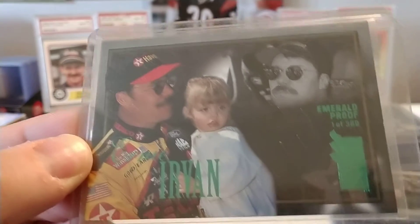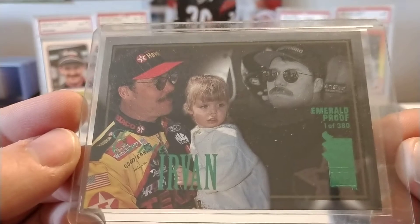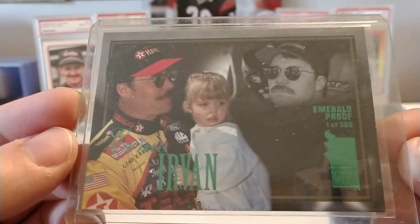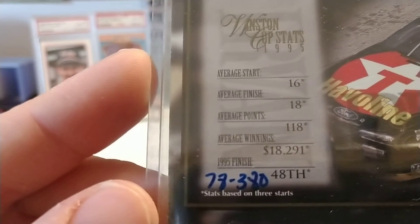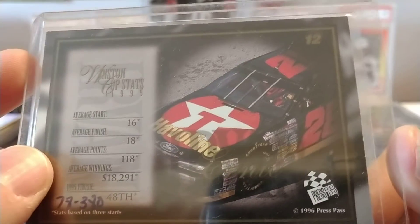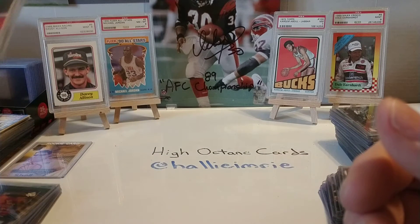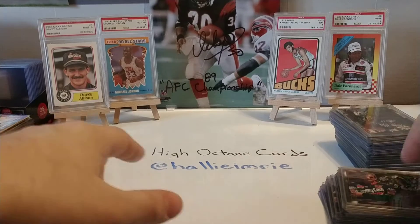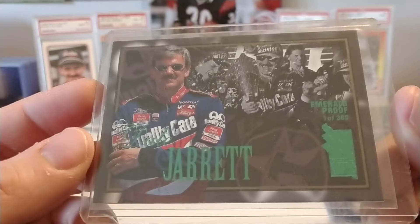Ernie Irvan — his comeback year 1996, his first full-time year back from his injury sustained at Michigan in 1994. Ernie was driving the Texaco Havoline Ford owned by Robert Yates. Just to give you guys another look at the backs of the cards with the hand numbers — a little bit of statistics there and about a half to two-thirds of a picture of a car. I always enjoyed the presentation of these cards. Always thought they were nice quality stock and just a good visual.